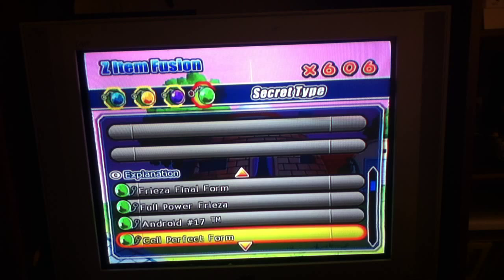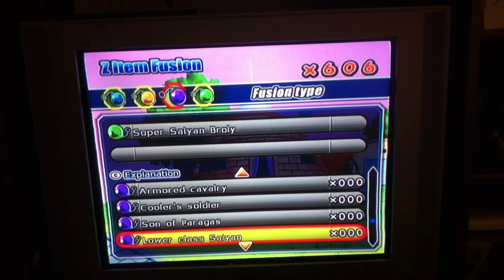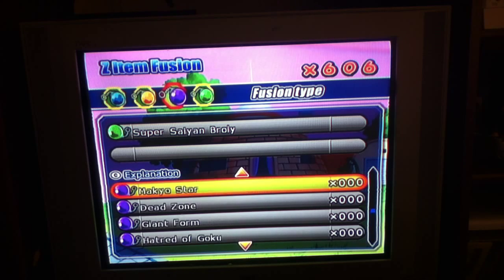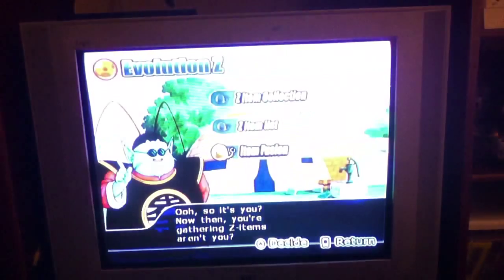Then you're gonna pick Broly Super Saiyan — yeah, Super Saiyan Broly — pick that one and then you fuse it with... you fuse it with... snap, I forgot which one I'm using. Wait — demo, oh...